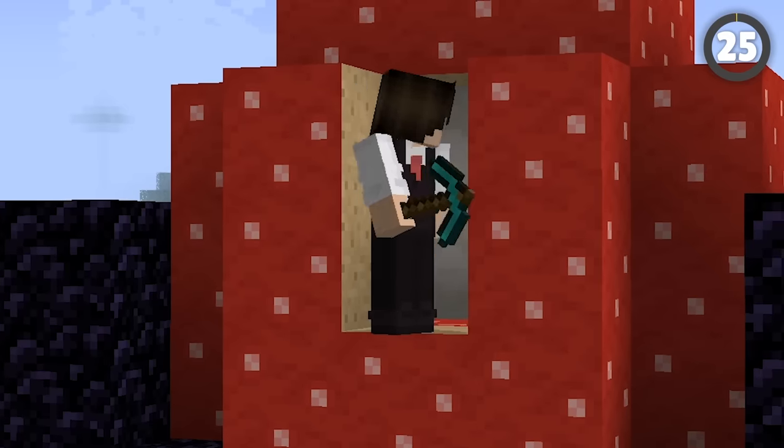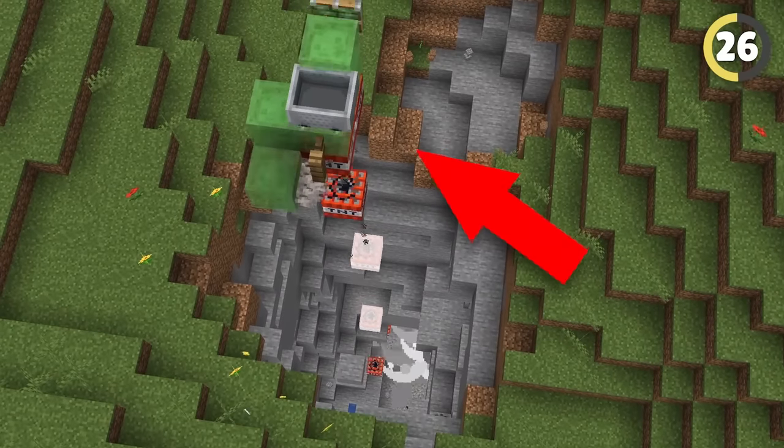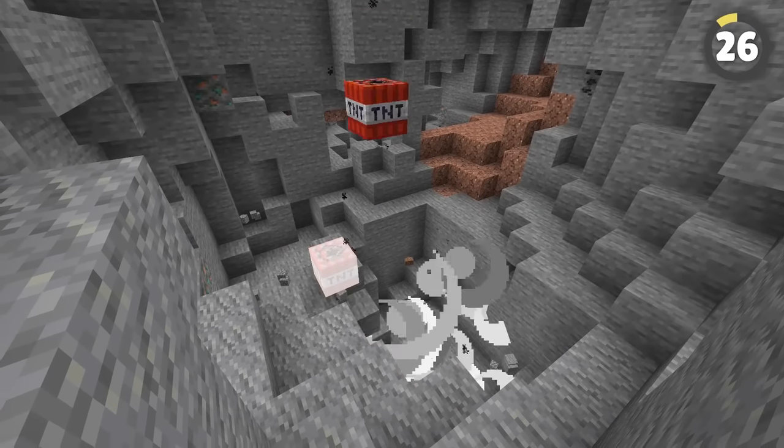Make sure it's not exposed to the sun, though. The fastest way to make a big hole in the ground is a TNT duplicator. Keep this design high above the ground, because it's going to be dropping TNT down and blowing up everything below it until you tell it to stop.